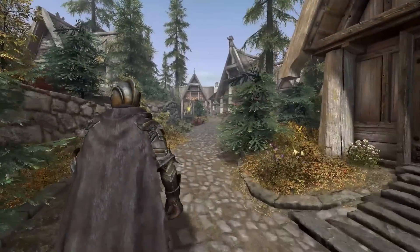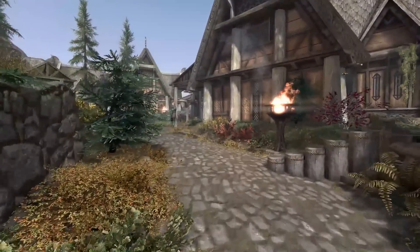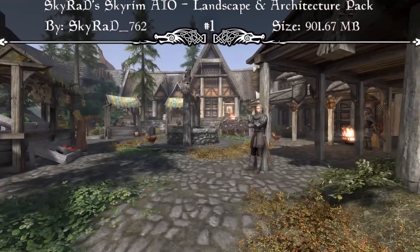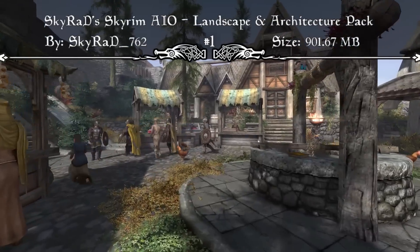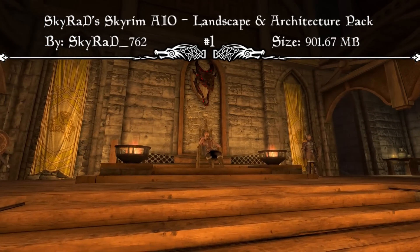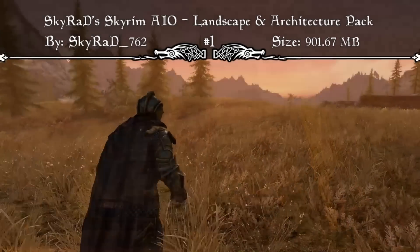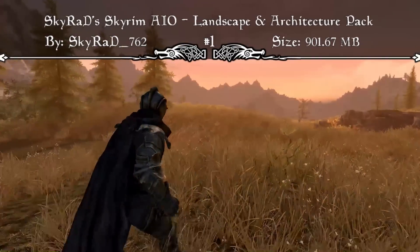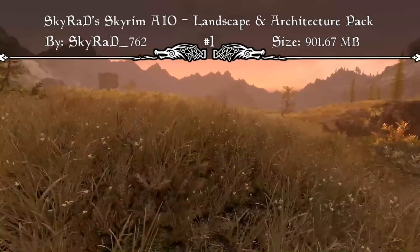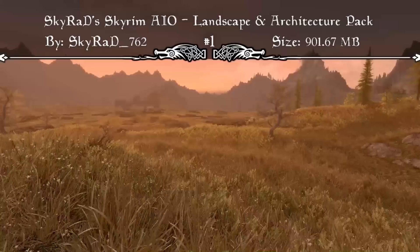Coming in at the number one spot this week — this mod was highly requested for me to cover on the channel, and rightfully so because it once again tries to do it all. This is the Skyrad Skyrim All-in-One Landscape and Architecture Pack. The mod page reads that this is a mod pack made possible by some of the most highly talented texture artists and mod authors on the Skyrim modding scene, showcasing the work of Cabal120, Clever Charif, Agent W, Shish15, and the community at the Cathedral Project. Most landscape items are optimized at 1K textures to deliver the highest quality rendering while maintaining a reasonable cost to our precious 5GB of reserve space.